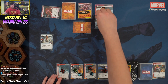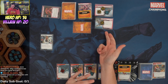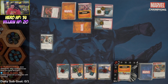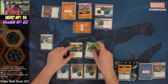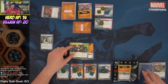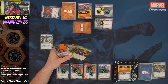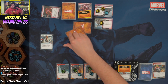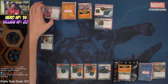We thwart one off Boarding Party and draw into Clear the Area, Unshakable, and an Energy — a lot of money but not much to spend it on. We place one threat, Magneto attacks for three plus two boost cards — a zero and a two totaling five — which runs into the tough. We have to get creative here about whether to use Organic Steel to replenish or just take the one damage.